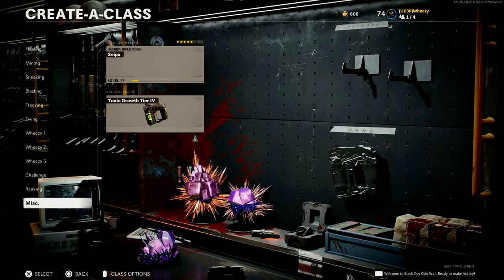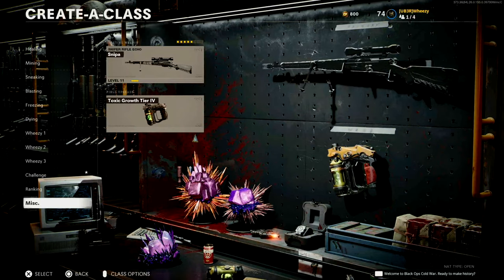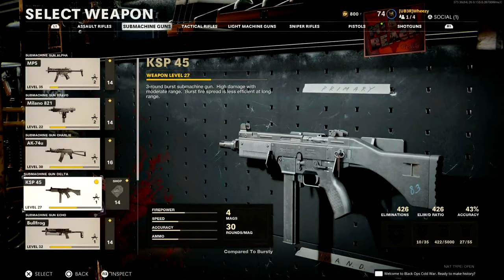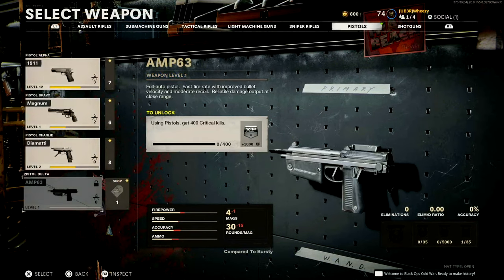Getting 5 kills in a match with a pistol is not going to be a big deal, especially in hardcore. But holy crap, 20 games — that's a couple hours minimum. In zombies, however, the challenge is a bit easier: using pistols, get 400 critical kills. And that's a lot more straightforward in a mode where a bunch of zombies run at your face.